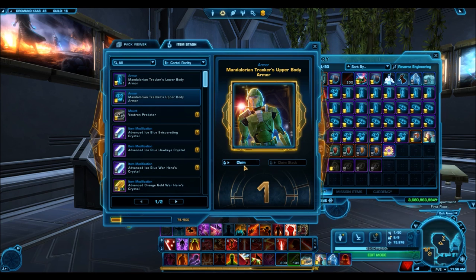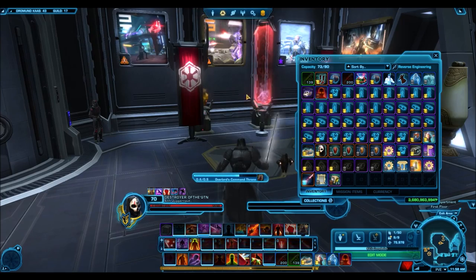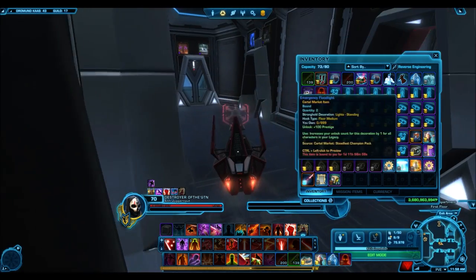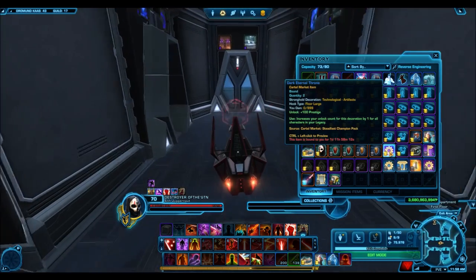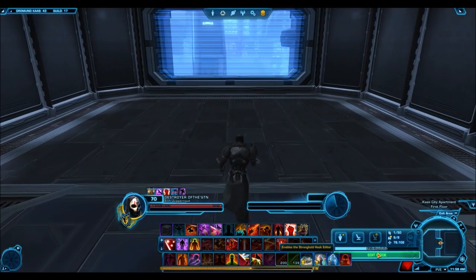We ended up getting five gold items. In terms of diversity, we got a pretty wide range of items — I got almost every item in the pack, basically completing the Mandalorian Tracker armor set. I didn't get that other gold mount but I got basically everything else. I'll skip to the part where I've claimed everything and start previewing it. I've claimed everything I want to preview from the item stash. Let's mount up and go to this empty room where we can take a look at some of these decorations.